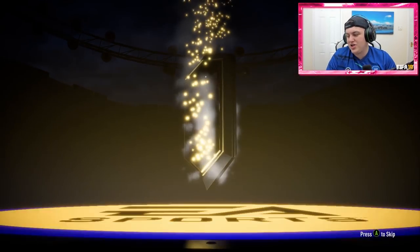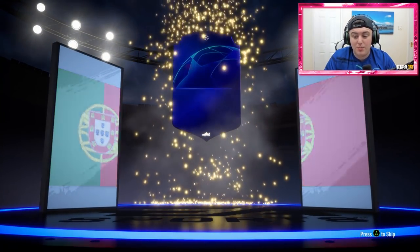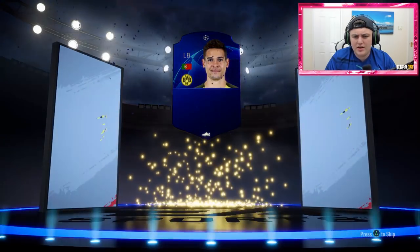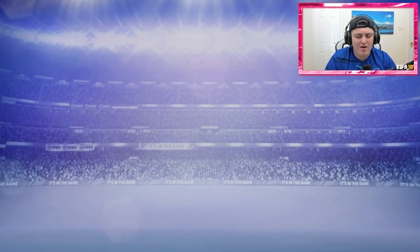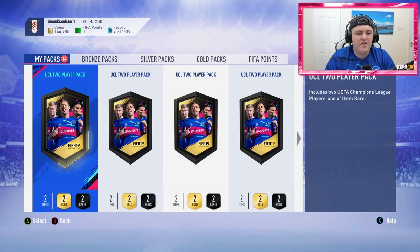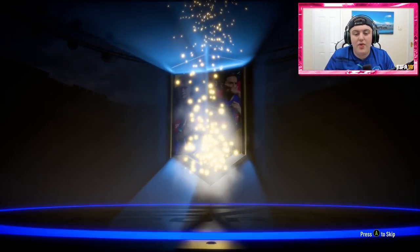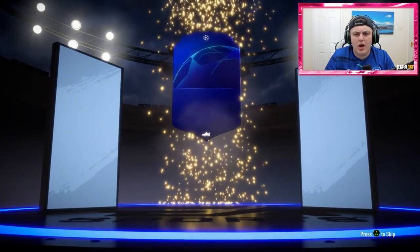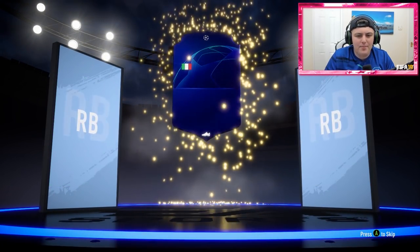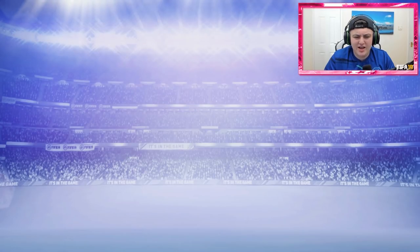No walkout again. Pack 11 brings a ball drop at least. Left-back: Guerrero — a 79-rated card, not interesting at all. We really want those higher-rated cards. Pack 12 opens and it's Panica — some unknown player. I just don't care about that one.